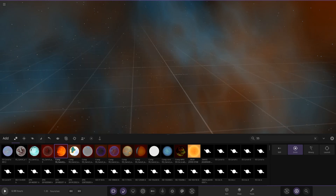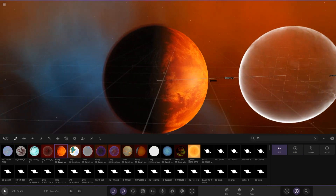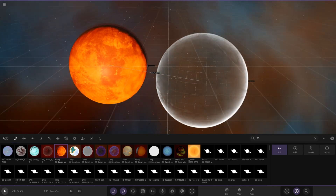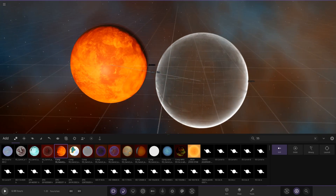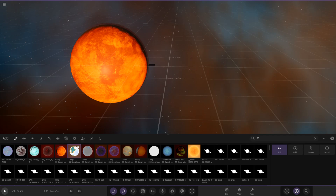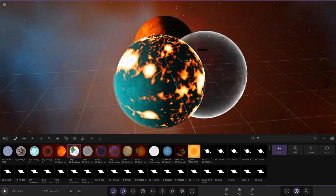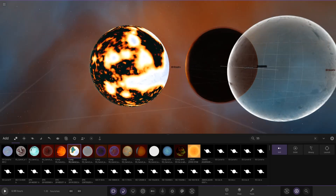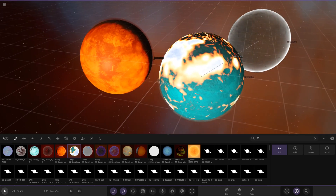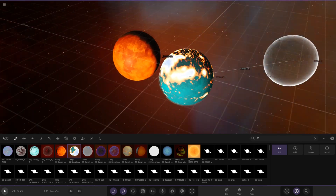With the game paused to put it on still mode, there is their 55 Cancri e — you can see some tidally locked effects going on. Next up we have Trains' 55 Cancri e — placing that one in. Oh, I do like the lava effects on that! I'm guessing they must have used collisions to create that effect. Those lava effects do look really good.